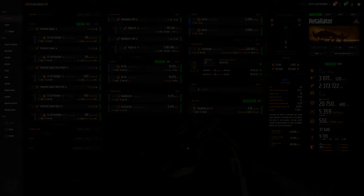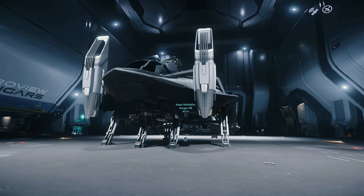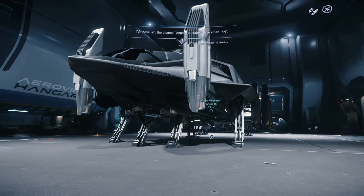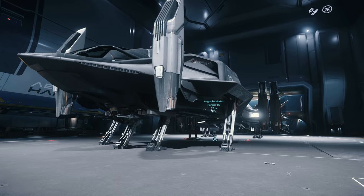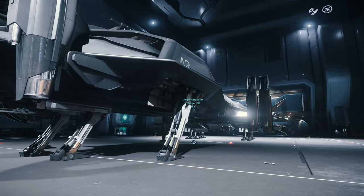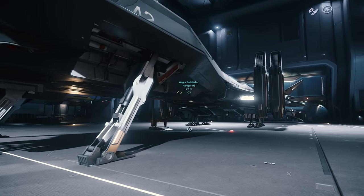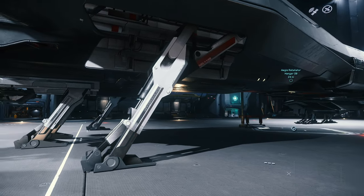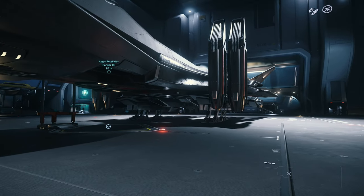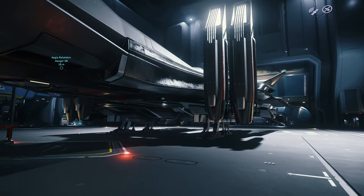Briefly touching on the specifications: it has a length of 69.5 meters, a width of 42.5, and a height of 12.5. Its combat speed is 138 meters per second with a top speed of 942. It crews 4-7 and its role is of course heavy bomber. You can also buy this for 4 million alpha UEC in-game. As we make our way around this ship for a sense of scale, you're immediately greeted by numerous turrets, an elevator that leads into the main ship itself, and of course numerous landing gear.